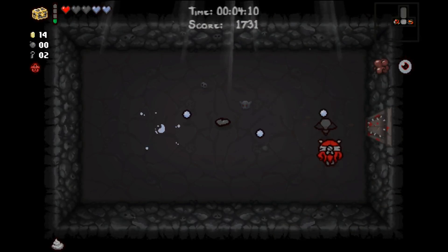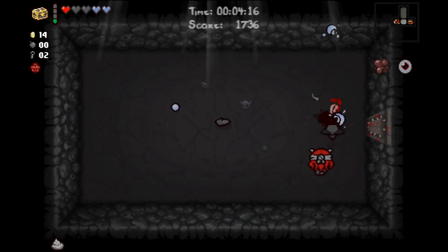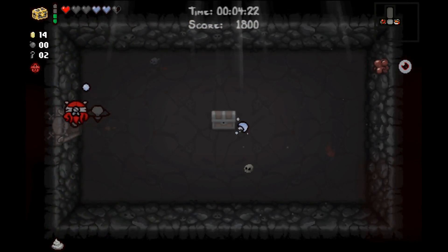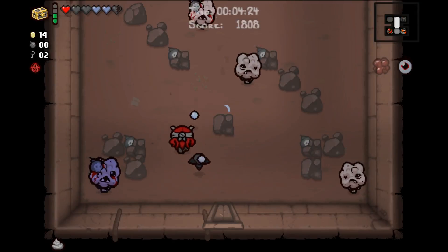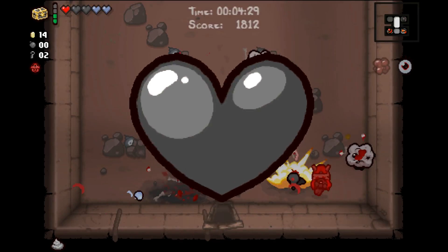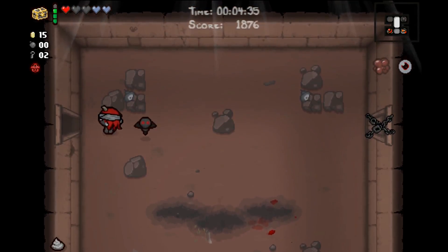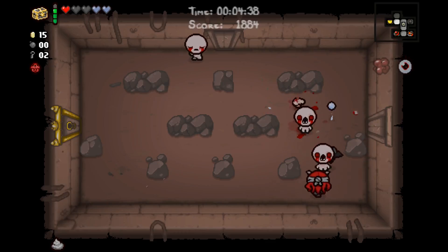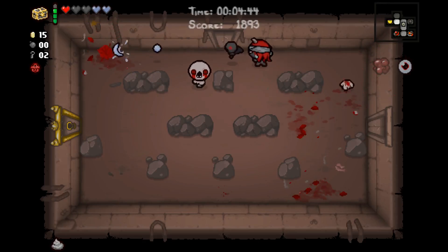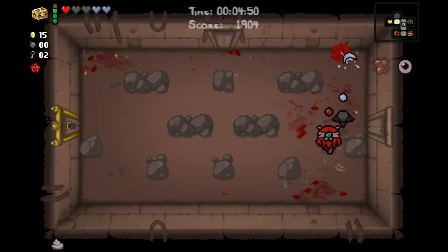I do want to check out the curse room because of our extra spirit hearts. That also gives us a Box of Friends charge, so that's pretty good. If we actually end up with anything good on this run, maybe - but for right now no real gain in doing so. I do think it's important for us to actually take a look at our item room before we even look at the two-key room. It could be good, but it also could be very, very bad.